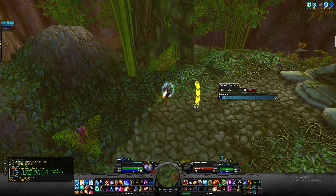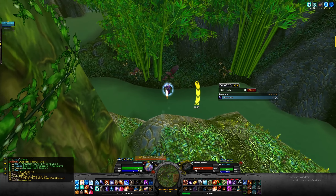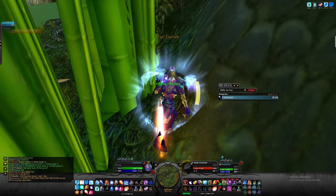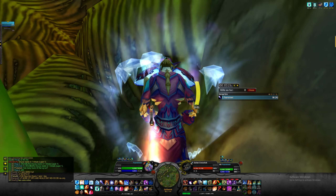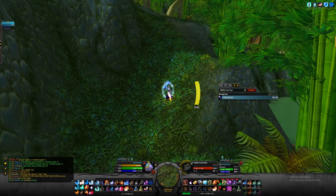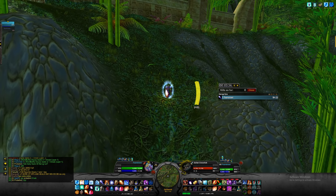Now we're going to pull this pack of crocs with a Counterspell, then move forward to this spot right over here and jump. Midway through the jump we're going to blink to cut this corner, and pull this pack with a rank one Blizzard. Now we're going to wait till our blink comes off cooldown, then use it again.